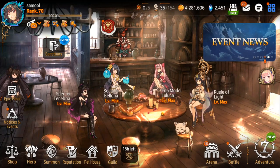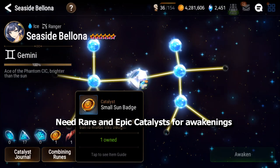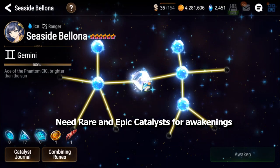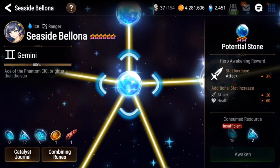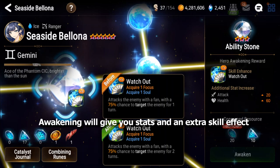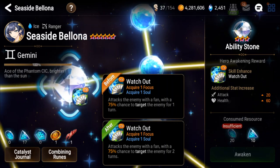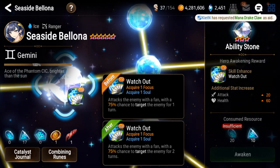Catalysts are very important in Epic 7 because if you look at any unit and press awaken, you'll see that you need catalysts in the form of rare ones and epic ones to awaken your units. Awakening is really important because it gives you extra stats, and at the third star awakening one of your abilities will get an extra effect. You ultimately want to get every unit you use to 6 star awakening, or 5 star awakening, whatever star you're keeping it at.